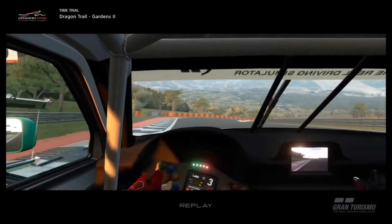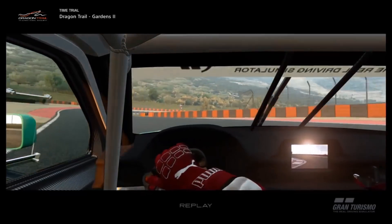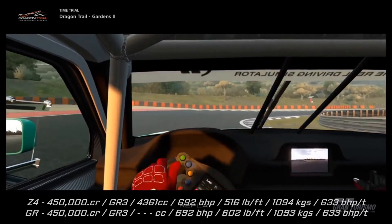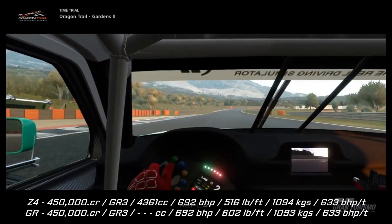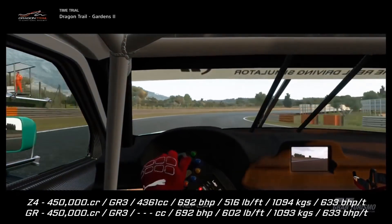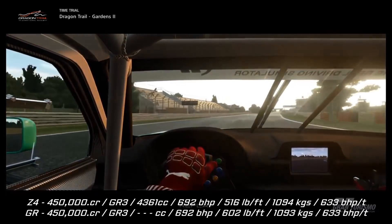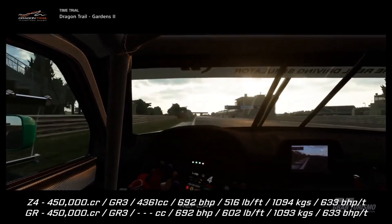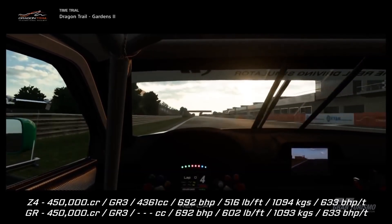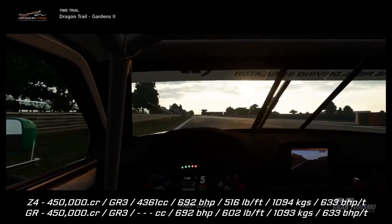As usual with these rivals matches, there are certain ways — especially with race cars — that they will always be equal. Pricing, for instance: all of the Group 3 cars are 450,000 credits, and both of these are as well, so we'll give them both a point. Likewise with the category — they're both Group 3 — so again, let's give them both a point.